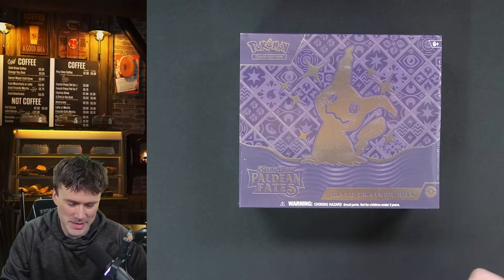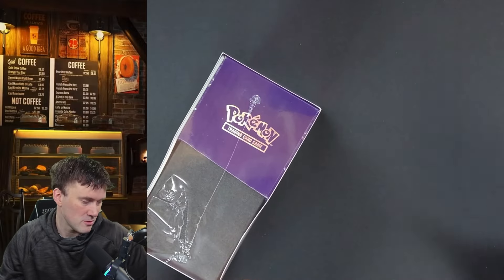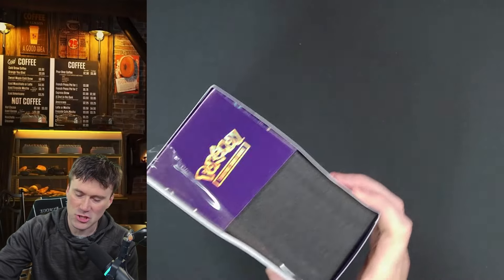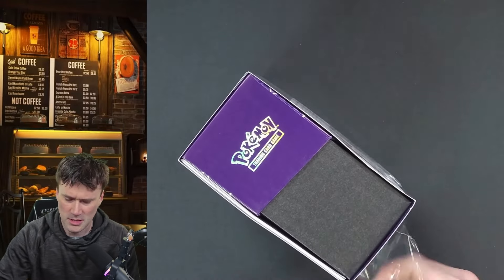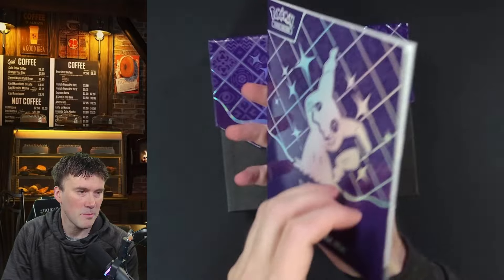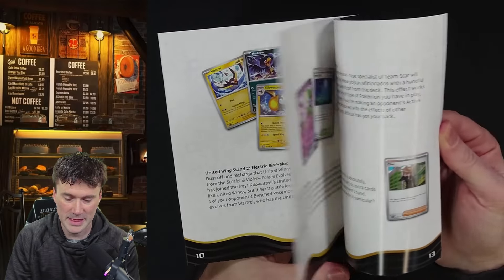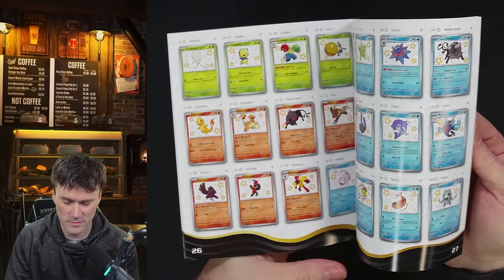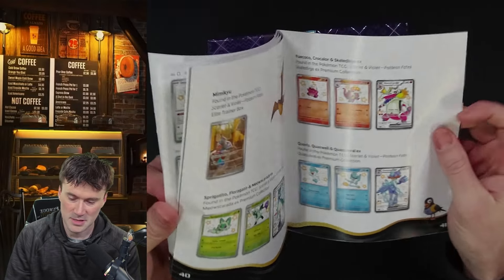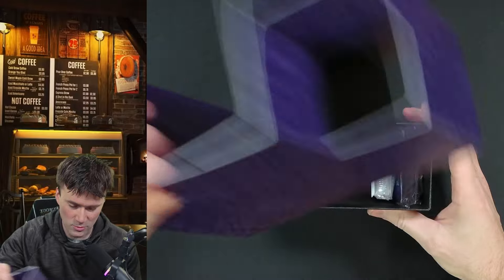Here is the ETB box — Paldean Fates. I know a lot of people were worried about this, thinking it wasn't going to be good or interesting. But some of the previews they showed us I was excited for — it looked cool, looked interesting. Let's break this open. Nice slip cover, we can look at the book; I don't know if there are any new rules to pay attention to, but I'll learn about that later. Here are all our cards and what we're looking for.